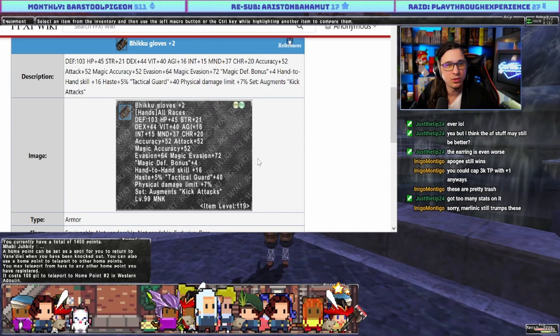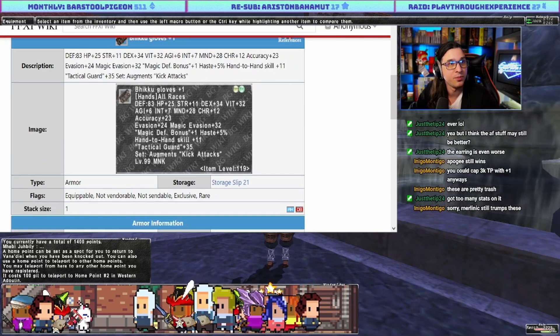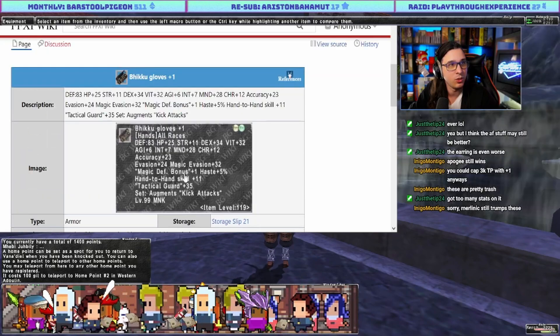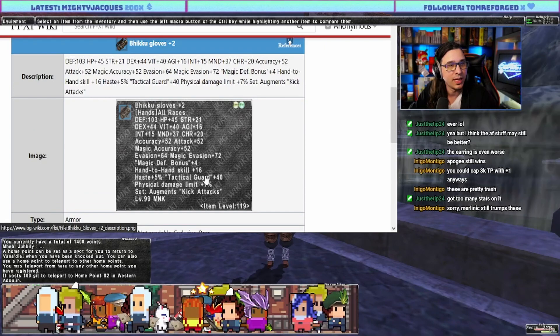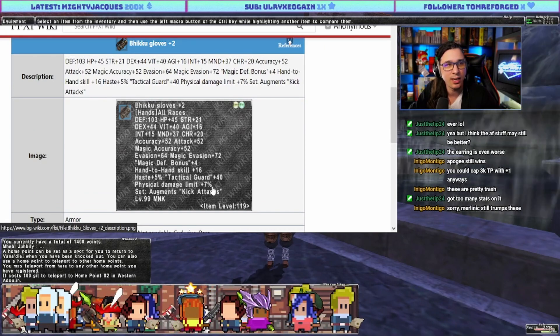Biku Gloves for Monk. Tactical Guard is probably not good — when you guard you gain 35 TP or something, going up to 40. PDL 7 is likely outclassed by other PDL options.